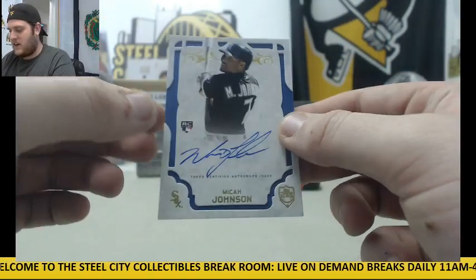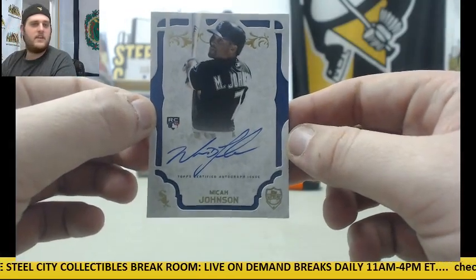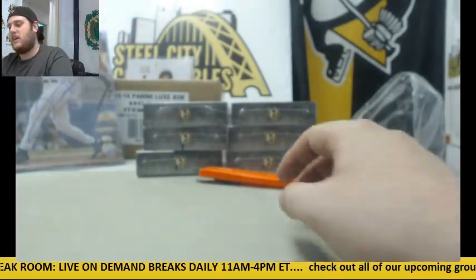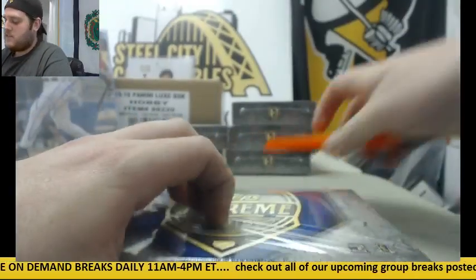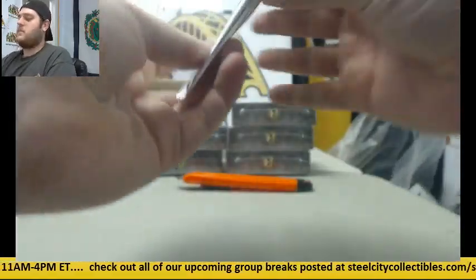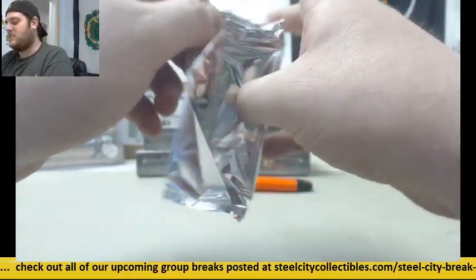And for the White Sox: rookie card auto, Micah Johnson. Some big pitchers coming out of here — Red Sox and Rangers. Still got a lot more boxes to go. Keep sending those break inquiries in, everybody. After this I'll be taking your offers for Lux. Let's get Lux filled, everybody.